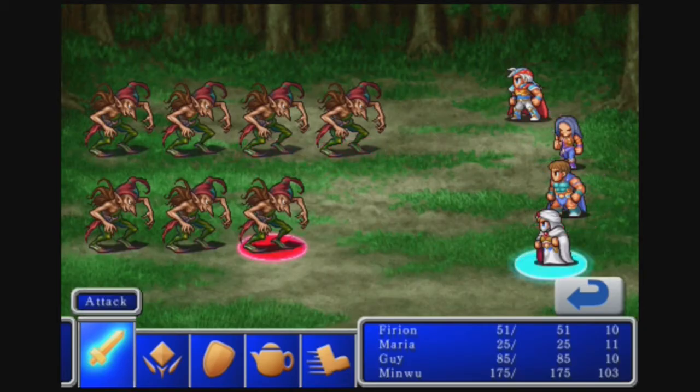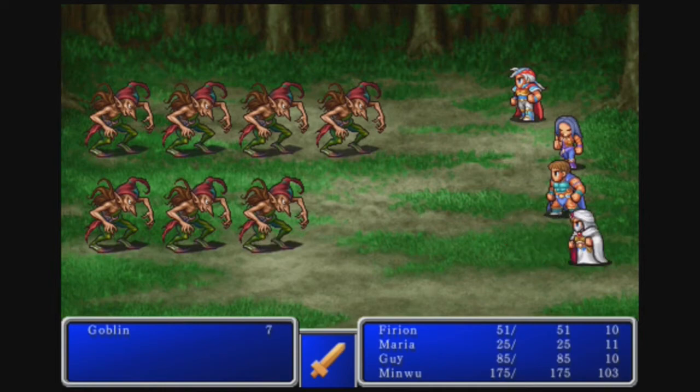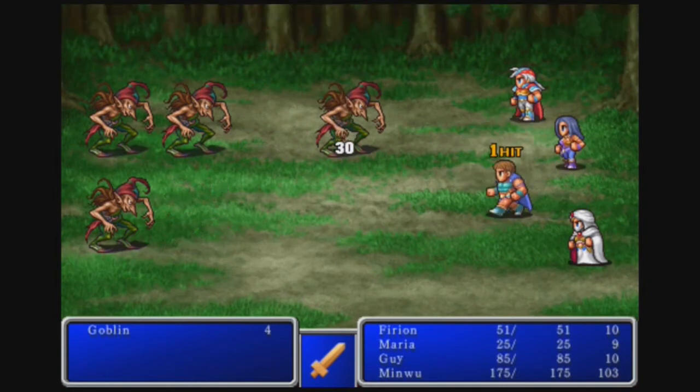I could attack or just attack. I want to test Minwu's strength. You can't miss when it's 7 on 4. He dealt 13 damage — that was weak. Yeah, Minwu is a mage, of course, as you already know. Maria will be another mage. I'm going to be making her into an ultimate mage.